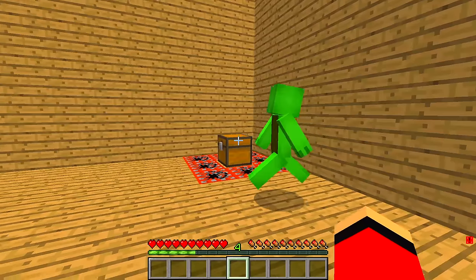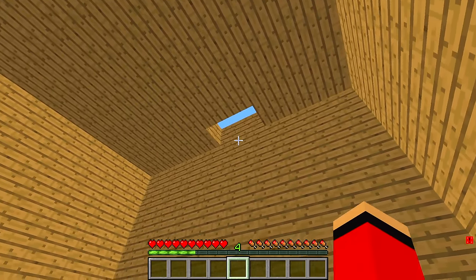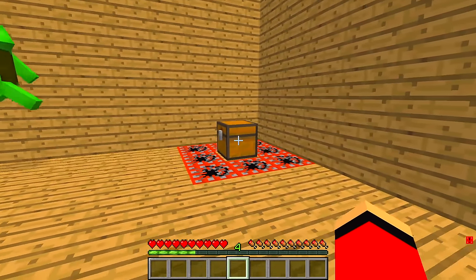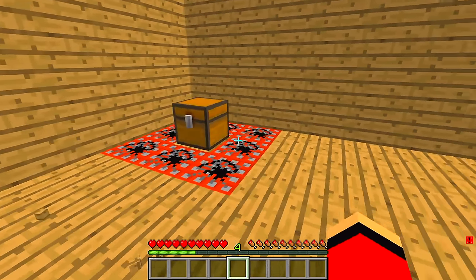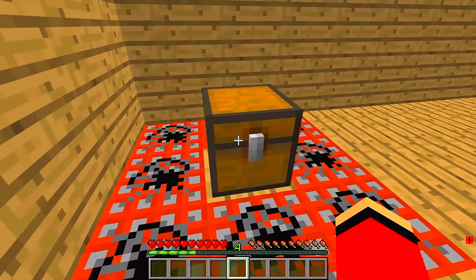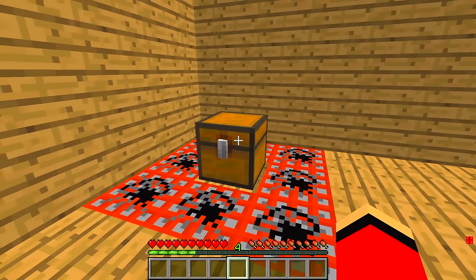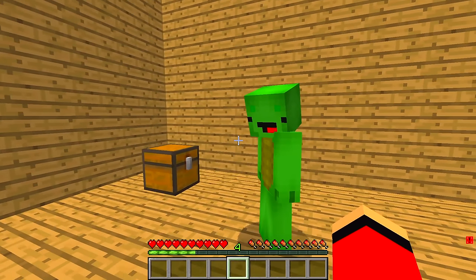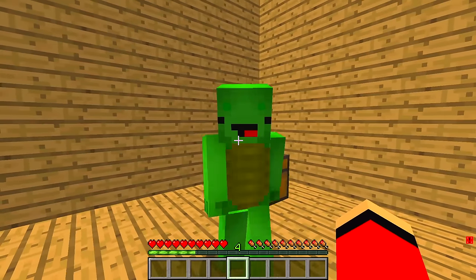Hang on. How are we supposed to climb higher from here? How do we climb from here? JJ, there are two chests here. Mikey, there might be something inside these chests that will help us climb the tower. Which one do you think we should open first?